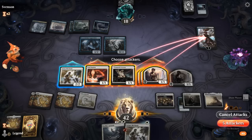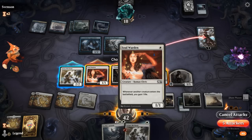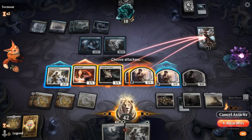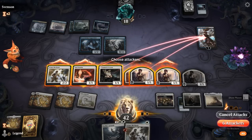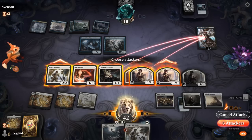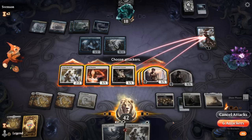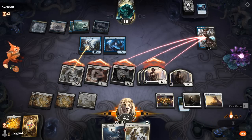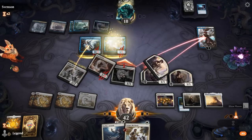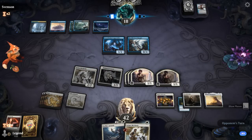So I can send Mechanic and a 1/1 at our opponent, and Ashiok should still die. Maybe I should play it safe and send an extra 1/1 at Ashiok in case they were sandbagging removal. They can just block Mechanic with Secret Keeper and not take any damage. Could have not attacked with Soulwarden and sent everyone else at Ashiok instead.